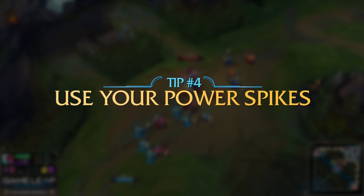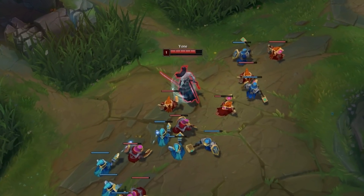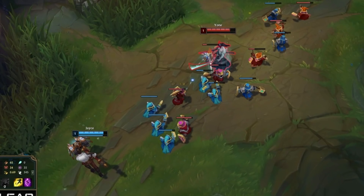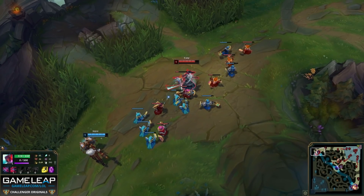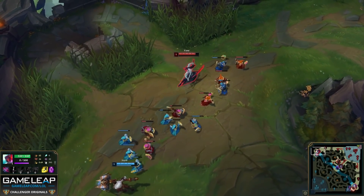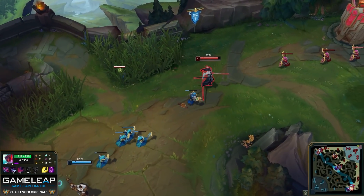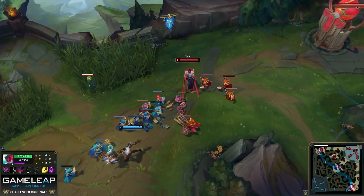Tip number four: know your champion peaks and try to use them. Even though a level-one Yone isn't exactly scary, his level of threat changes depending on his cooldowns. Jayce backs all the way up because he doesn't want to be in range of Yone's whirlwind. Yone holds onto it rather than using it on minions because he wants Jayce's wave to push into a dangerous position — toward Yone's tower. This goes back to tip three: trimming. Whenever you have an opportunity to damage enemy minions and slow down a push coming into you, take it. You do not want Jayce to stack a huge wave, or you will get poked under your tower and potentially dove by the enemy jungler.